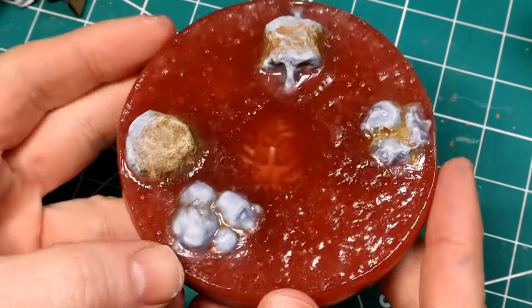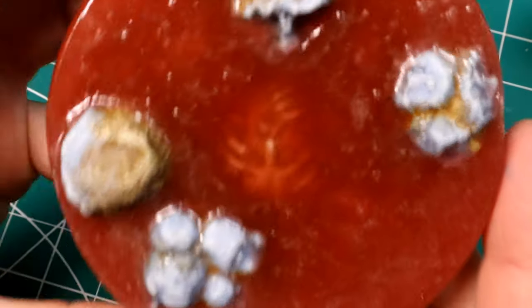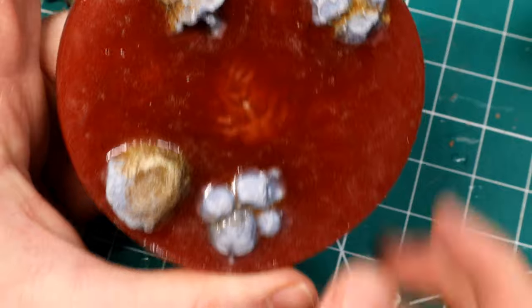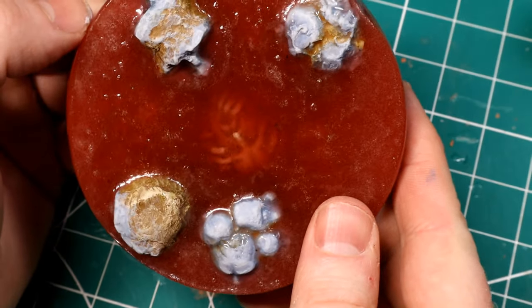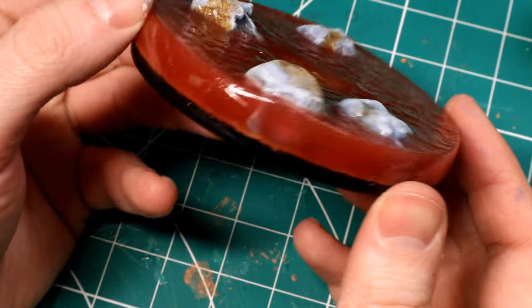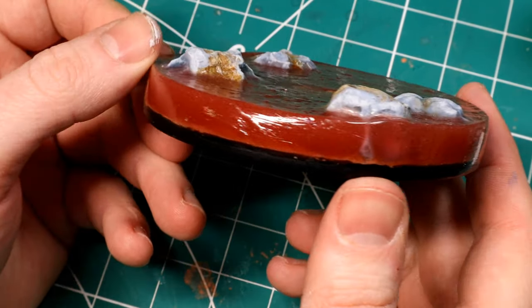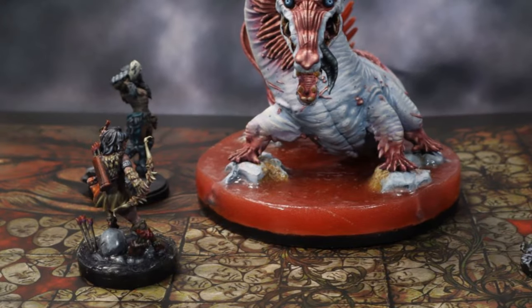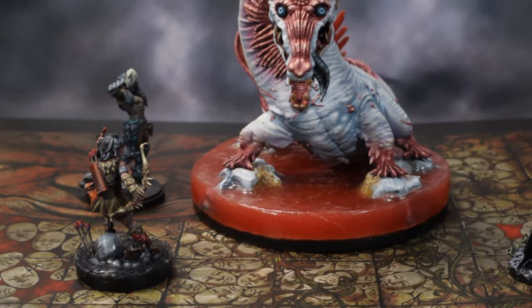With the resin dried, this is what we got. I also sanded down the edges, polished it, added a little bit of ripple effects onto the top of the resin with some Mod Podge, and we got our base. All we need to do now is attach our crocodile to it.